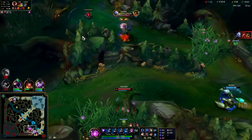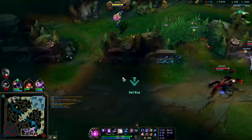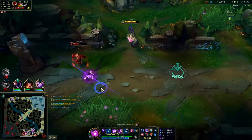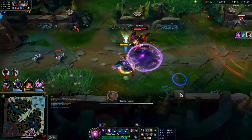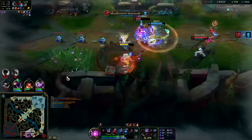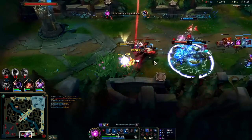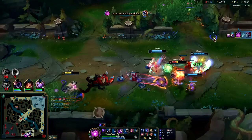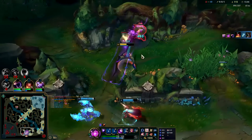I don't know how my Q missed him there — it went right through him. Get him with the W. Our Q just missed him again. I'd rather just Zhonya's and not die since we're sitting on so much shutdown gold.